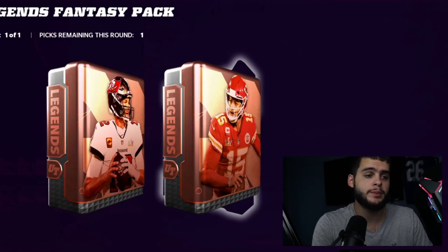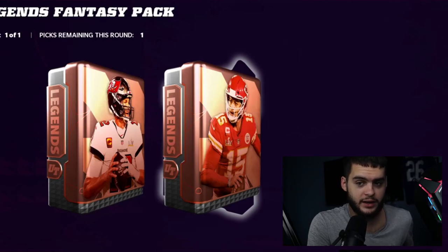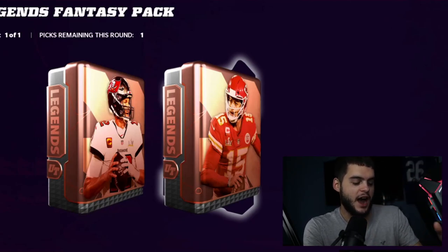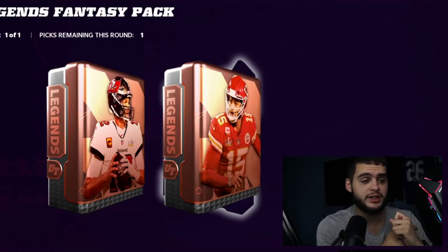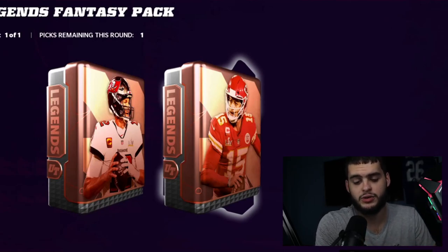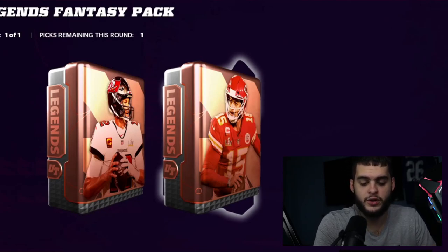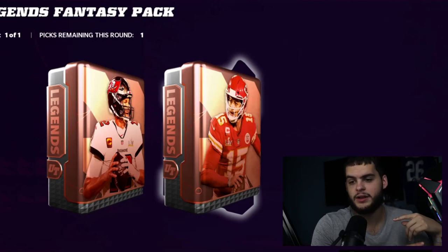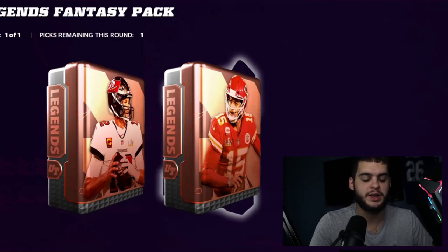This is why it's so important to pre-order — you get the Legend Fantasy Pack. A lot of people say pre-ordering is a waste of time, but this year's legend fantasy pack is really good. First off you get Mahomes or Brady — I recommend Mahomes, the top quarterback in the game. Then you can pick from Randy Moss, Deion Sanders, Rodney Harrison, or Wes Welker. Having Mahomes and Moss day one goes a long way, especially for no-money-spent players who typically start with a base gold quarterback and receiver.